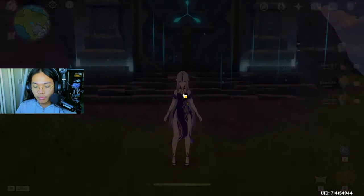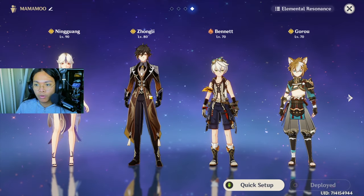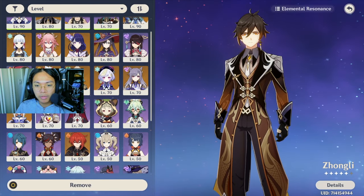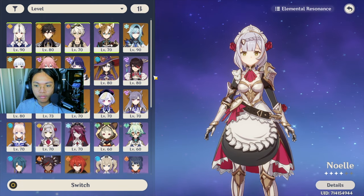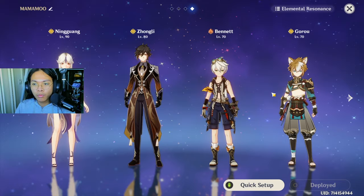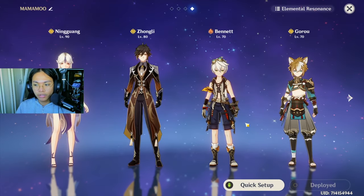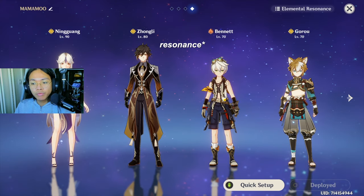There are many teams you could run with her. You always want Geo resonance. So if you don't have Zhongli as your shielder, you could use Noelle since she can shield and she's easy to build — plus you get a guaranteed Noelle from the beginner banner. You always want two Geo characters for Geo resonance because it deals 15% more damage and decreases the enemy's Geo resistance by 20%.